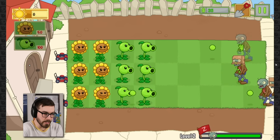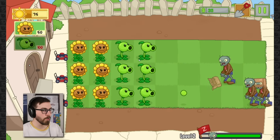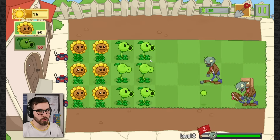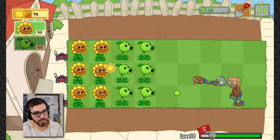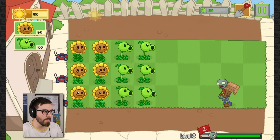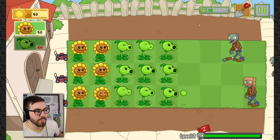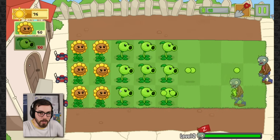How many hits does it take to kill him? We're breaking down the box - it's just a cardboard box. I feel like a cardboard box zombie would be weaker than a cone zombie, because cones are pretty strong. If I was gonna get into a fight with someone I'd rather have a traffic cone than a cardboard box.